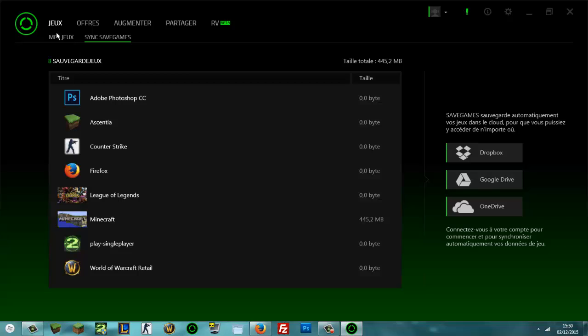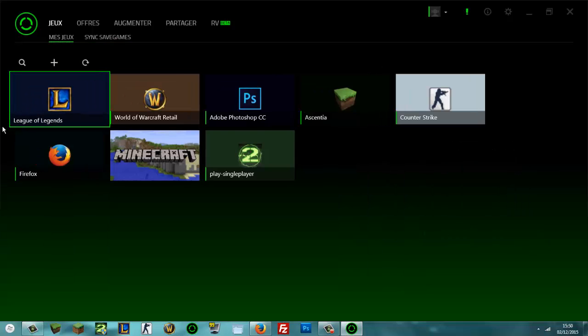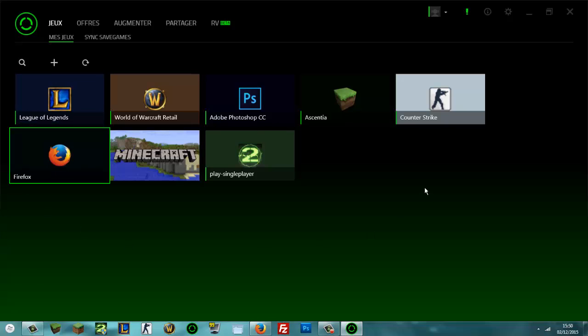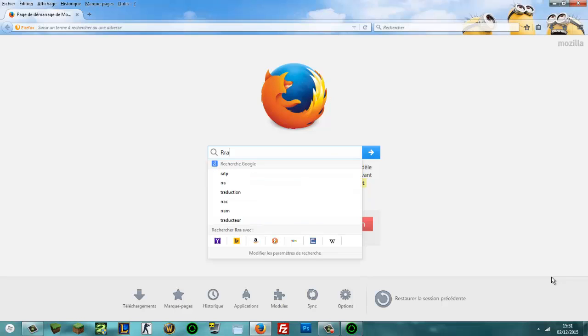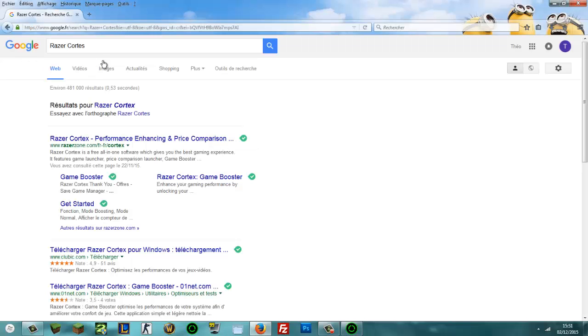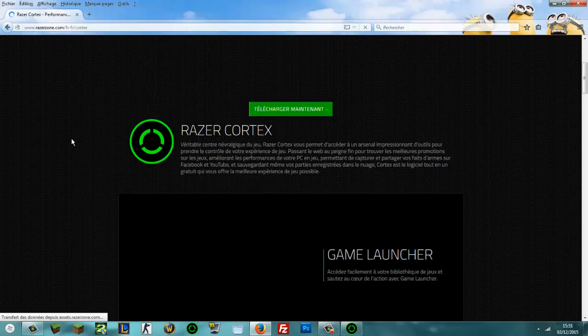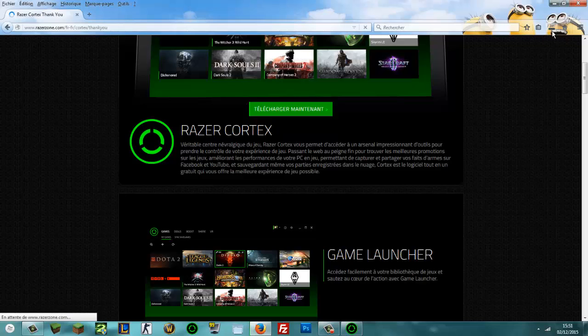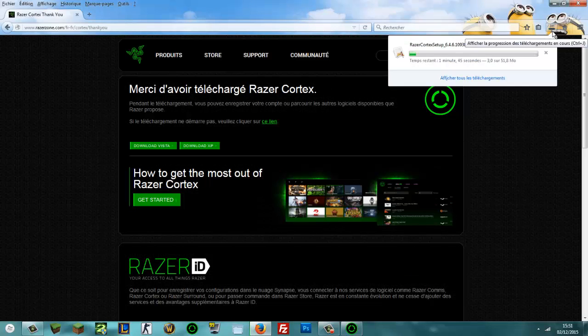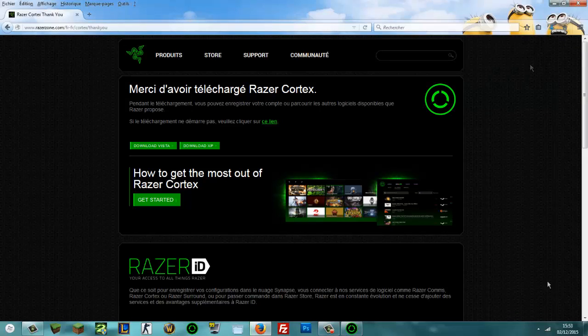C'était pour la phase explication du logiciel. Maintenant on passe à la phase installation. On se retrouve sur le moteur de recherche : vous tapez 'Razer Cortex', vous allez sur le premier lien. Je vous mettrai le lien dans la description. Vous êtes sur le site de Razer, vous cliquez pour télécharger, vous avez un setup, vous attendez que le setup soit terminé.